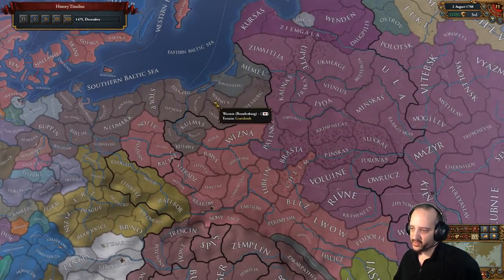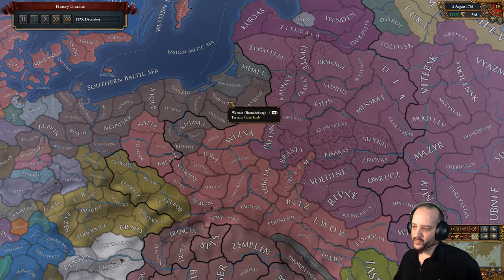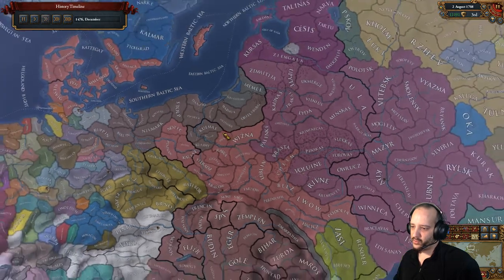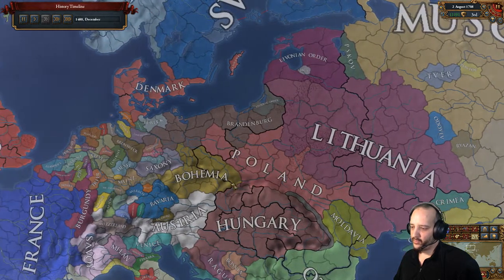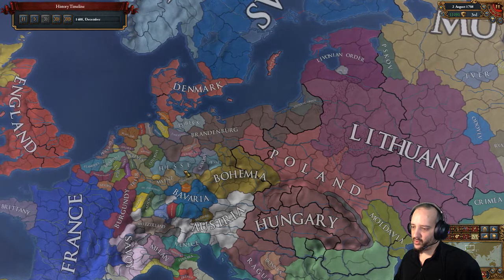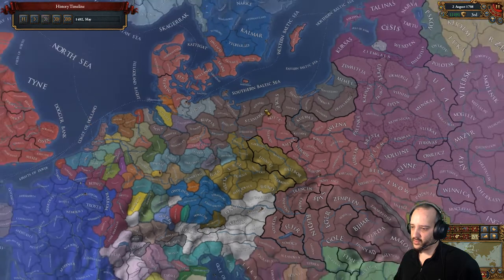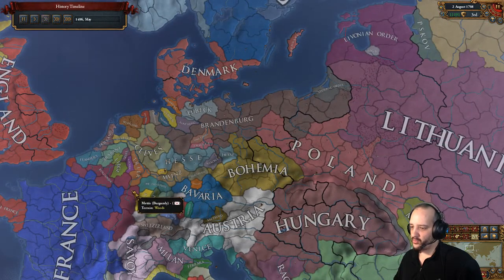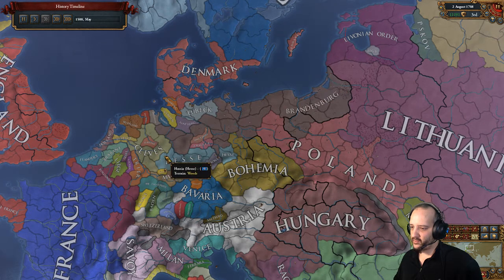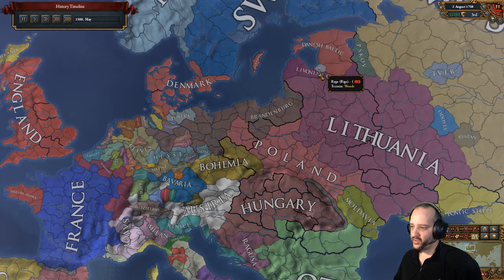We took the territory ourselves since it wasn't a reconquest war - same aggressive expansion either way. We had permanent claims there. Poland is already getting wrecked. The rest is mostly basic expansion. On the next stretch we rely heavily on subjects, because everybody took stuff and then lost stuff, so there are cores everywhere. Hesse is our subject. The Emperor forced some releases, but Hesse stayed ours. We're allied to Burgundy hoping for an inheritance, but that won't happen. Clevis is our vassal as well.